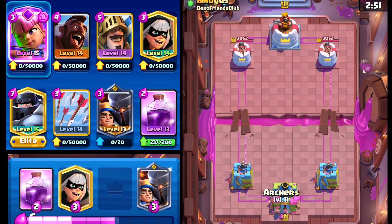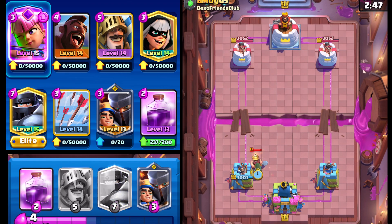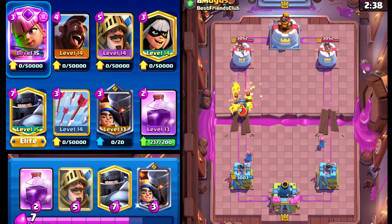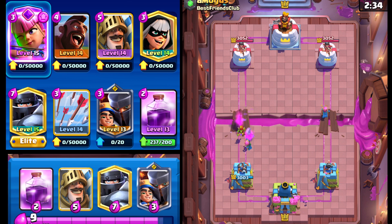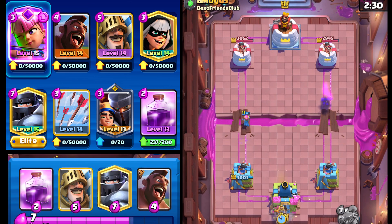Hopping into another match. We're going to split Archers in the back. Wow, interesting — he actually put it on the inside. Most people put it in the safe spot, but no. We'll go Bandit to answer it and see what we can force out — he's definitely going to have to respond. He's got goblins, so we can't do any prediction Rages; we have to do a prediction Arrow to get some value. We'll split Little Prince in the back and see what else we can cook up.